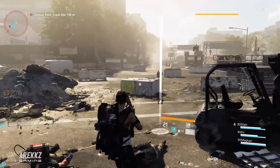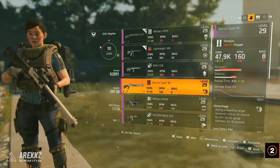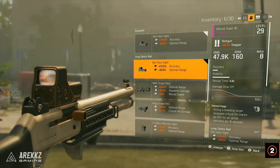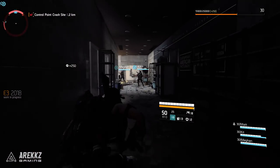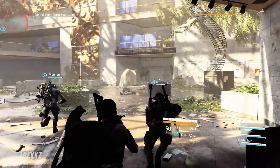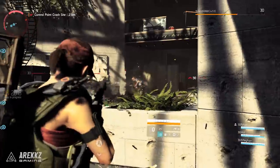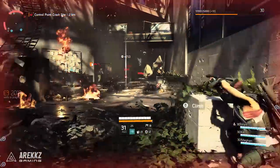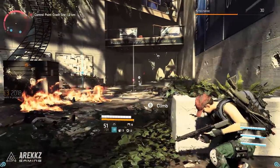Mods as a core concept are still very much present in Division 2. You get a weapon, dive into your inventory, open up the mod screen and apply a series of mods to alter the way the weapon handles — sights, grips, muzzles, etc. This is an incredibly important part of building out your character since the mods you choose let you spec around your preferred play style. However, there are also some fundamental changes to the underlying system.